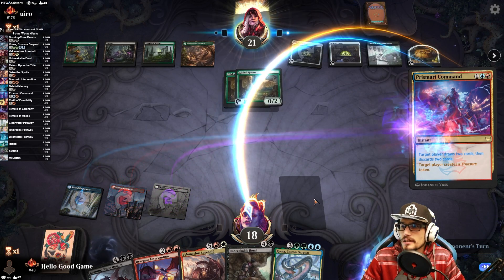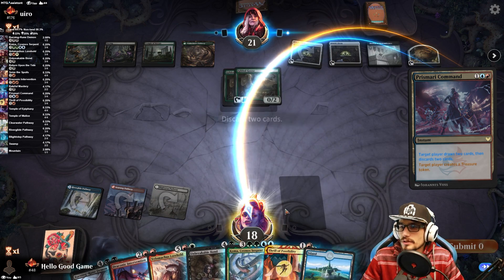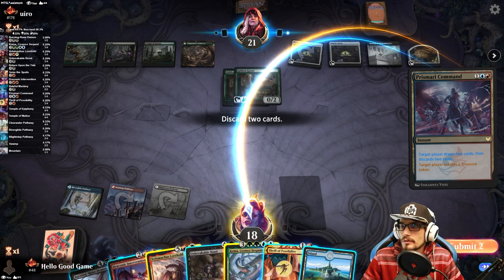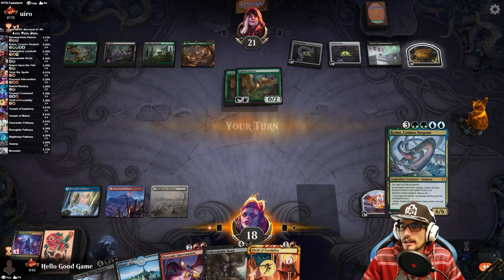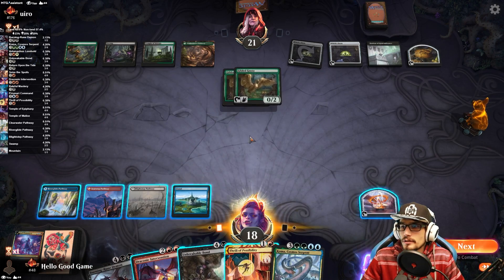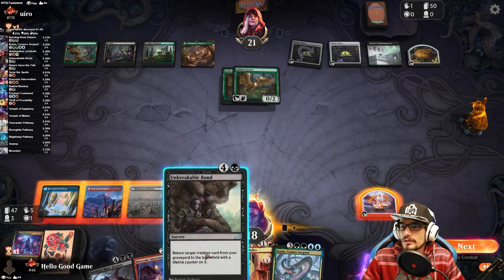We double-select ourselves — Velomachus goes to the graveyard, Coma goes to the graveyard. We get the treasure, pull a land, and the lifelink's not bad — we'll just cast this later for cheaper.